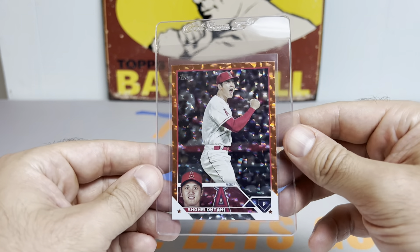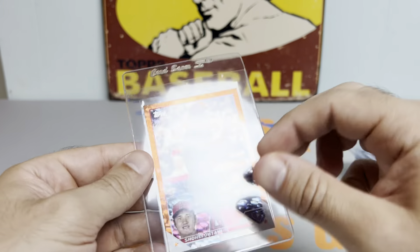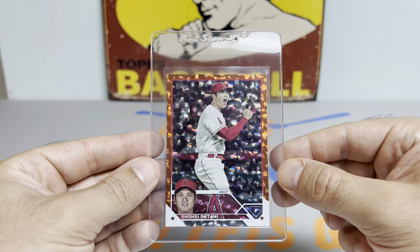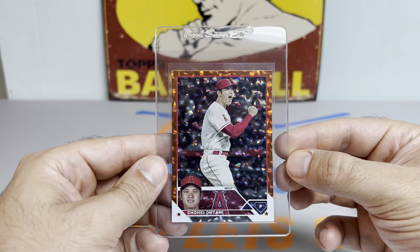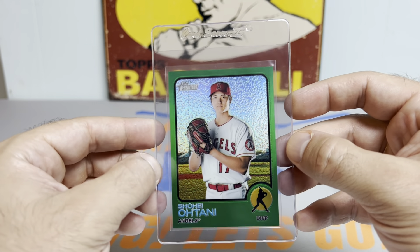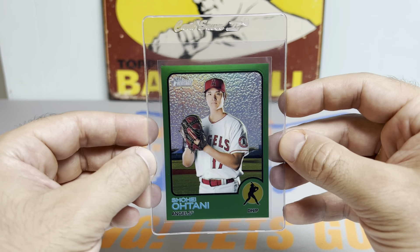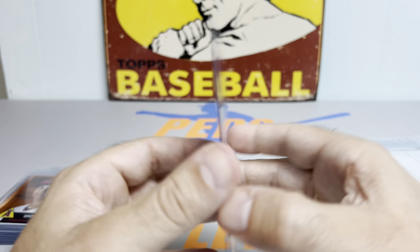We got an orange foil board from 23 Topps, numbered out of 299 — picked this up at a show and it just looked super sharp. And then another one I picked up at a show: the Shohei Ohtani Green Heritage Refractor, 1973 Topps design, numbered to 273 — a little Christmas Carol parallel.